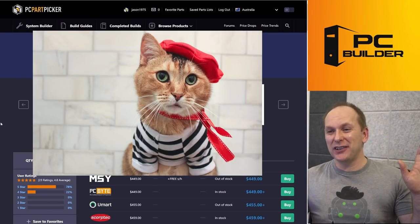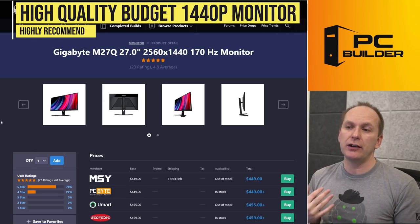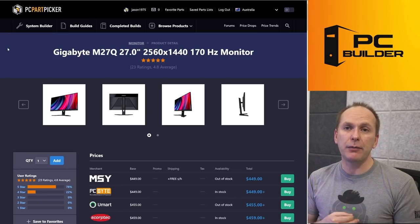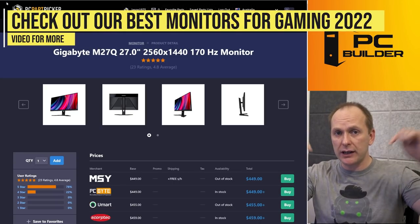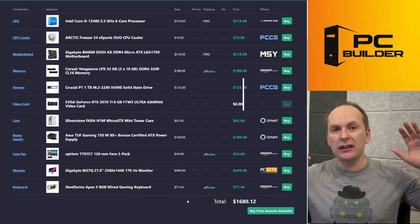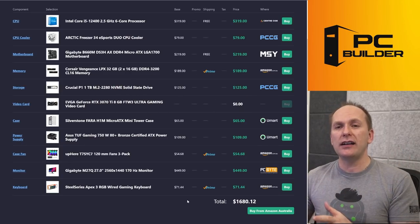The pièce de résistance is we went with the Gigabyte M27Q — a high-quality budget 1440p gaming monitor with a 170Hz refresh rate, great features, KVM features, all kinds of nice little things. Overall, a fantastic monitor — one of the ones I recommend as one of the best budget 1440p gaming monitors in my best gaming monitor video. I'll leave a link down in the video description. For $1,680, we got you a build that's going to allow you to do massive amounts of gaming with an RTX 3070 and start to get into video editing.